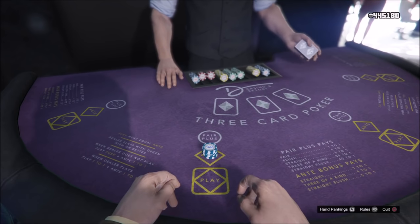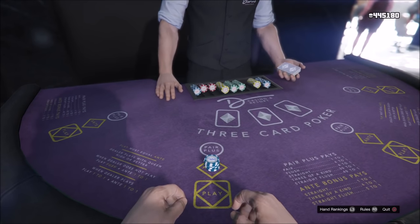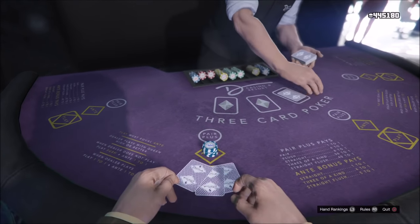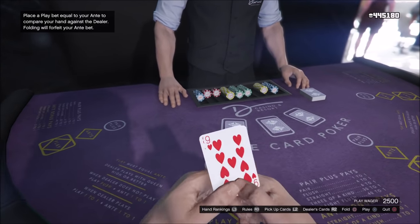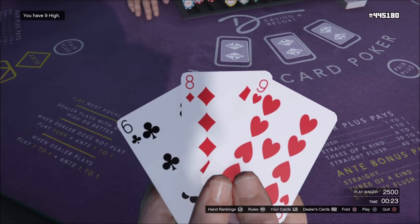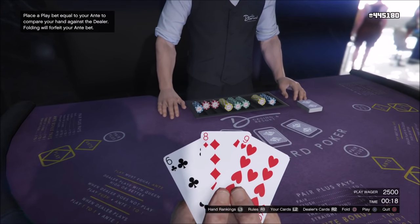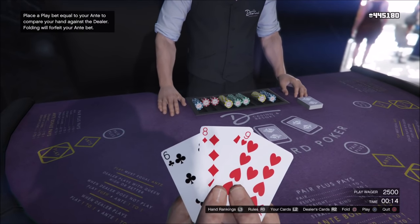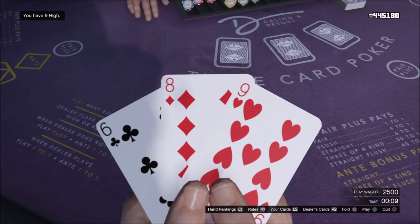The payouts vary depending on the dealer's hand. The dealer's hand has to be a queen high card or better to play. If they do not have that, they do not play. If they don't play, you get paid for the first ante but not the second. If you bet 2,500 and the dealer does not have a queen, you'll get 7,500 back. But if the dealer plays and has a queen or better, you get 10,000 back. Should you bet ante, pair plus, or both? There's no right answer — people argue all the time. My preference is ante, because I like looking at my cards and deciding.